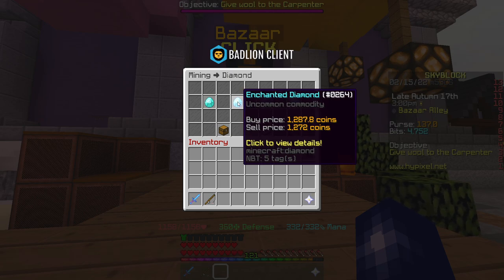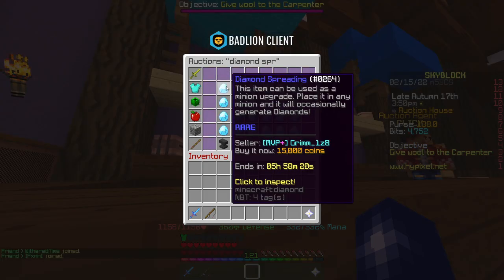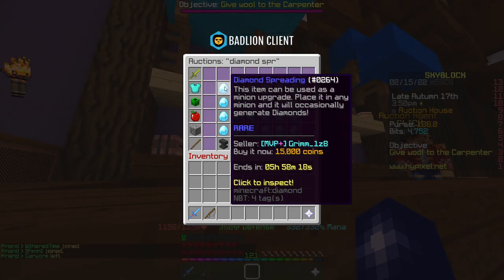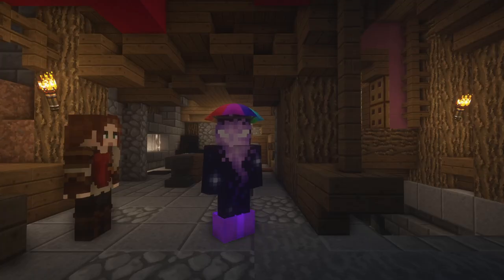One enchanted diamond is 1.2k and the jungle leaves are basically free, so let's round up and say it costs 1.5k to craft — and you can sell them for 15k each. This method is absolutely ridiculously OP if you're early in the game; you could easily make 150k every 5 to 10 minutes with a really small investment. The demand for diamond spreadings is pretty much unlimited and they sell within 5 minutes or so.